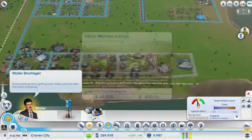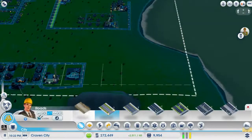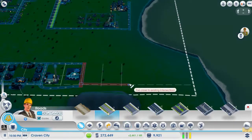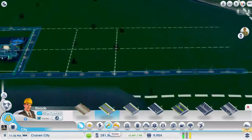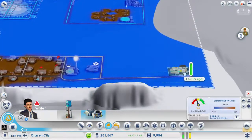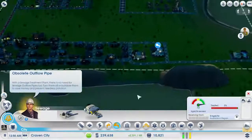Water's another problem, so we're gonna need to get a water pumping station. Another low density road — it's not gonna be straight now, is it? We'll just go with that, not the greatest but it'll have to do for now. Oh my god, there's a lot of water. We'll put that there. Water is fine, sewage is fine.